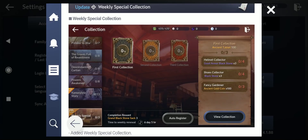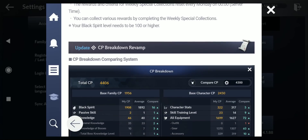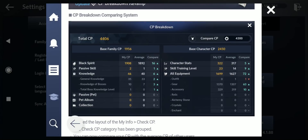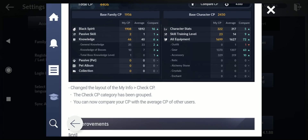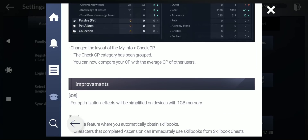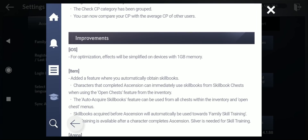Weekly special collection — I'll cover that after. CP breakdown was revamped: they changed the layout of the mindful check CP. It's just a layout change, but you can now compare your CP with the average CP of other users, which is interesting. For optimization, effects will be simplified on devices with one GB memory — that's an improvement for iOS.